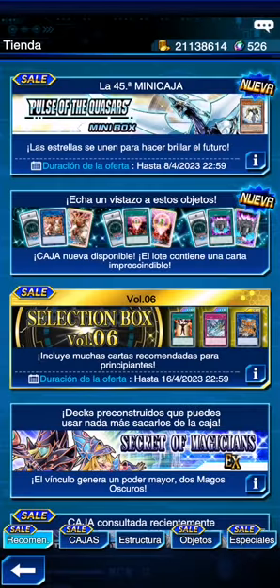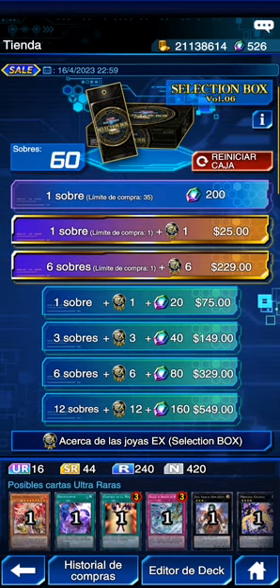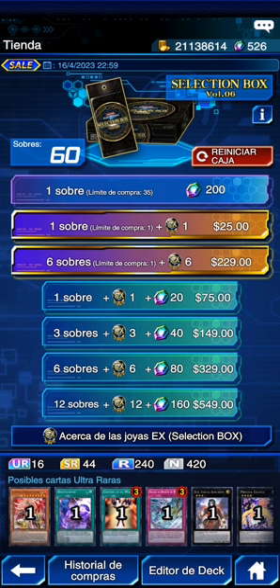Había oferta en selección pero creo que es oferta con dinero real. Vamos a ir para allá. Hay sobre de 25 pesos y sobre de 200, igual. Las de las telas ponen algo nuevo pero desde que llega a la selección, un sobre es un dólar — no, está más barata, es un sobre de dos dólares. En este caso es un dólar y el de 6 sobres, si no me acuerdo cuánto es.